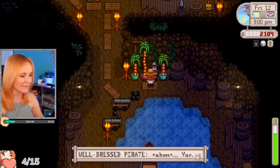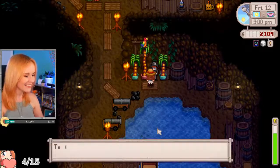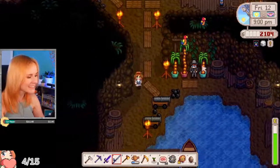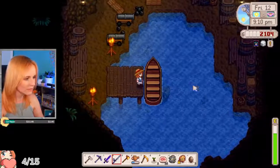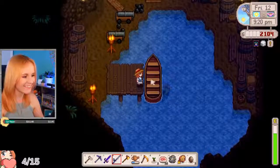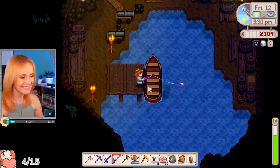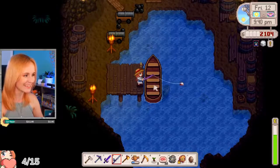Well-dressed pirate — ahem, yarr. Not convincing, huh? To tell you the truth, I don't really want to be a pirate; I'd rather grow palms. Unfortunately, there's no money in the palm business. They'll take your pirate costume, sir. Can we get on this boat? I want to get on the boat! I can fish over by the boat. Maybe the boat is how they got here. I wish I could commandeer their boat — that'd be a cool easter egg.